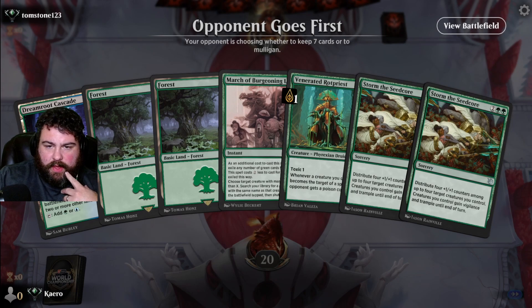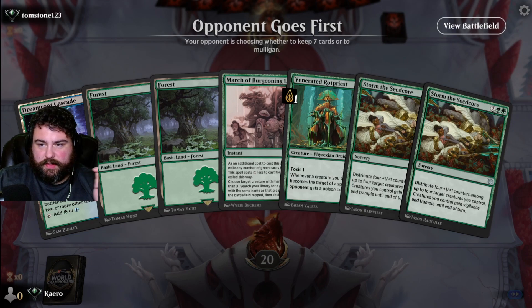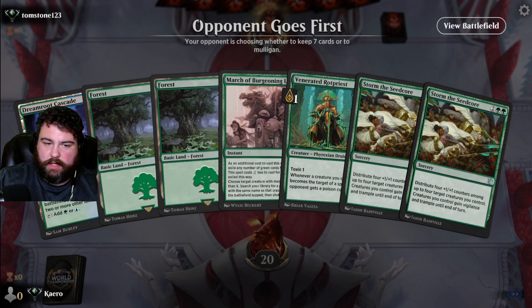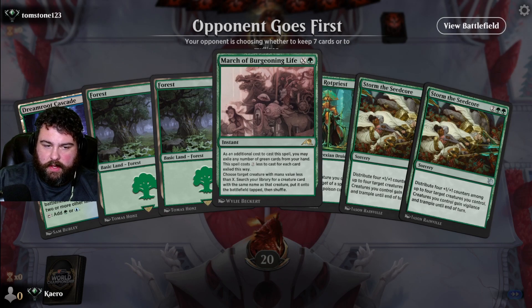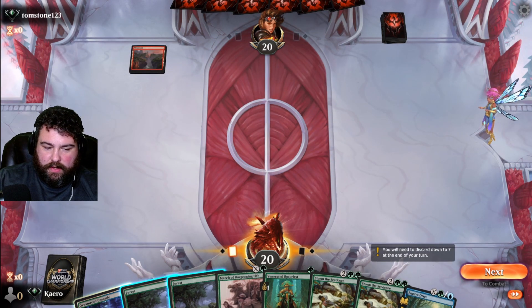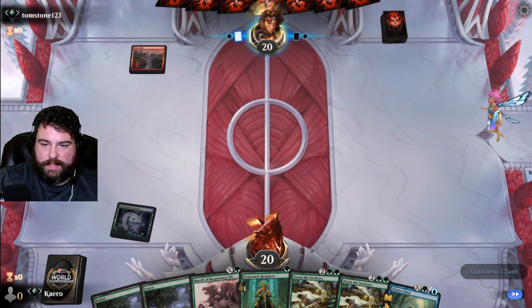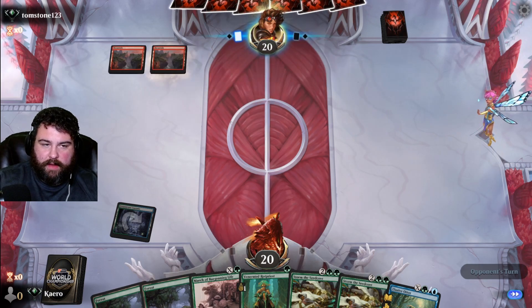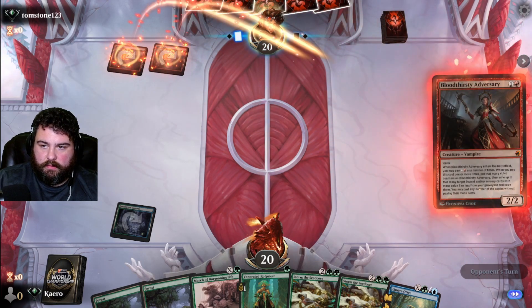All right, opponent goes first. We have a Venerated Rotpriest, and turn two we have a March of Burgeoning Life — if it survives, get another Venerated Rotpriest. Then Storm the Seedcore. I like Storm the Seedcore with a Venerated Rotpriest — look at that guy, he's just dripping in poison. We'll keep this. Red, red, Elusive Otter — I like it. Let's put our tap land down. We're going to take a little bit of a beating here, but I think it's worth it to slow play and not put out Venerated Rotpriest just to have it killed and have our whole strategy go bye-bye. Two damage.